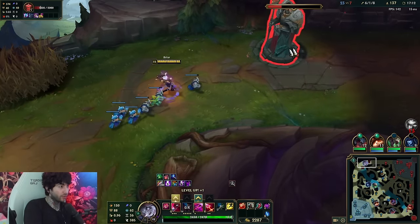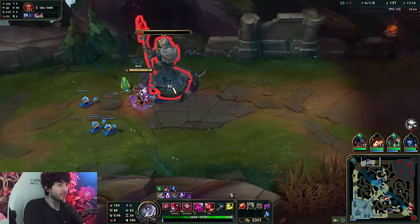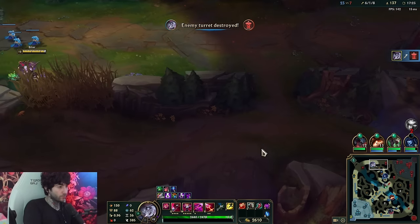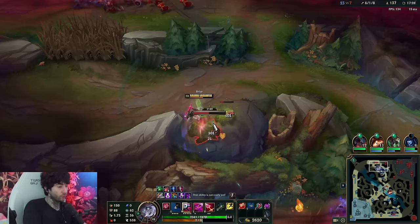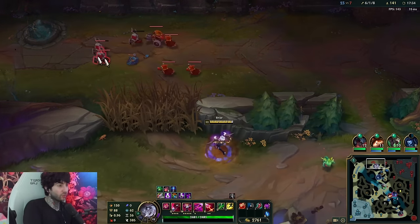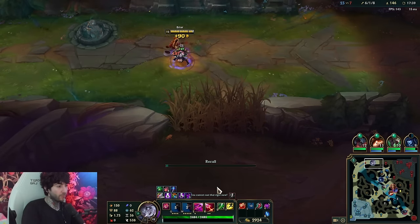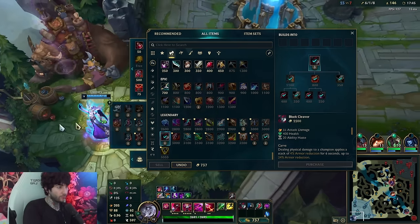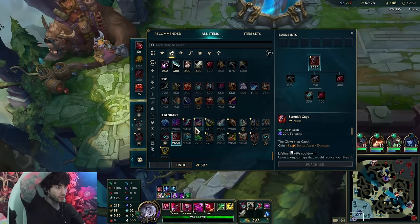I could use Herald but I don't think I need to right now - it's so good that you kind of want to save it. The ember gives you a bit of movement speed. You see how I auto attack into Titanic - Titanic is an auto attack reset too, so if you know my videos I like to talk about auto attack resets a lot. It applies AOE on everything. Once I get Black Cleaver I'm in a really good position.